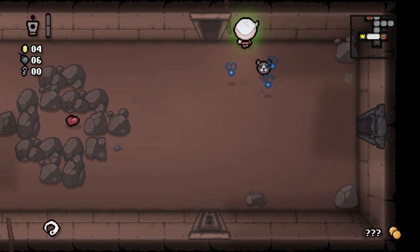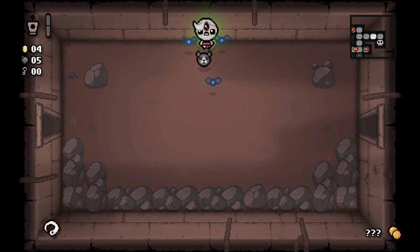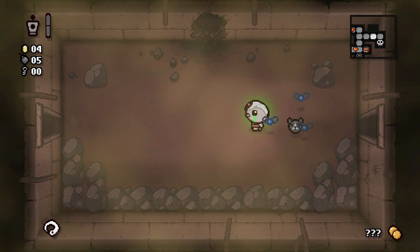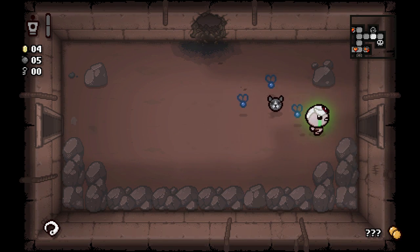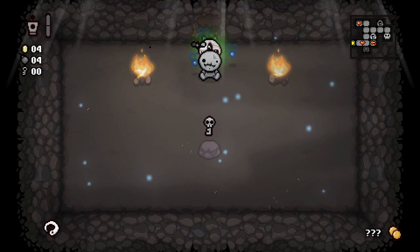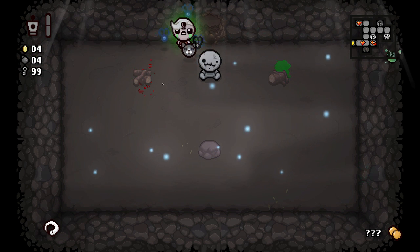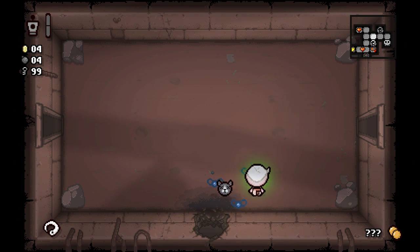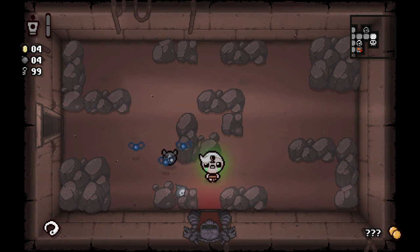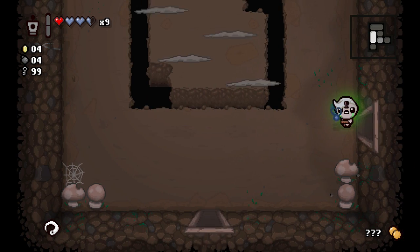We don't have a key, can't get in there if we wanted to. Let's bomb for the super secret. Some spiders. I kind of want to bomb for the secret room too, get some money to try and get an arcade going. 99 Keys — oh my goodness, that is one of my favorite starting items! You can never have too many keys. We don't have enough money to do anything in the shop, so let's just go.